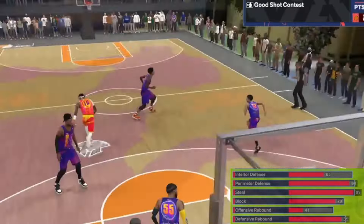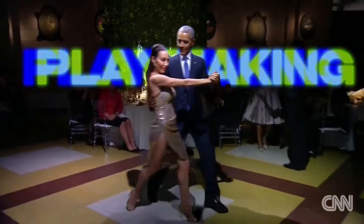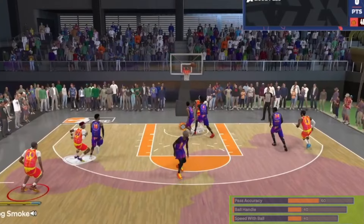Playmaker — short and sweet here: 60 pass accuracy, 40 on the rest. You're probably wondering if we can still get buckets with this little bit of movement. Yes we can, and here's why.